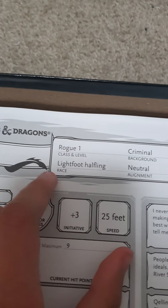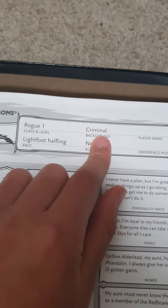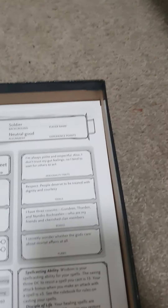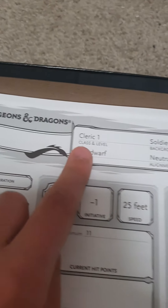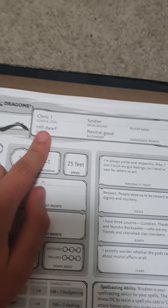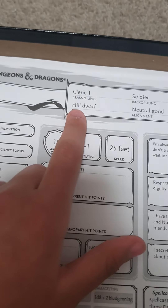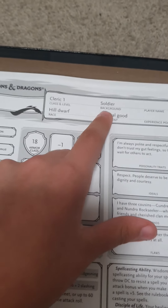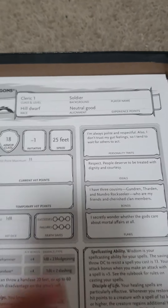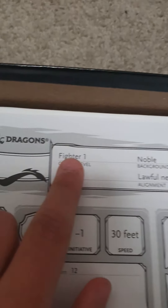This is a rogue, level 1. They're a lightfoot halfling. They've got criminal background and they're neutral — that's their alignment. Oh, here we have a cleric, my favorite role in my opinion, because I like playing support. I've played this game before. This is a cleric level 1, the hill dwarf. Their background is a soldier. And their alignment is neutral good.